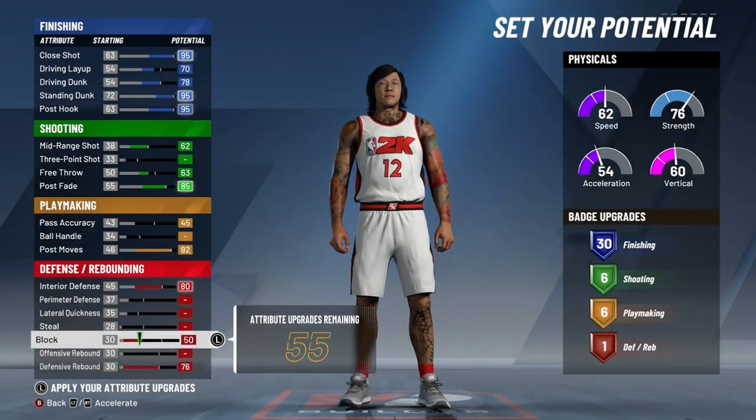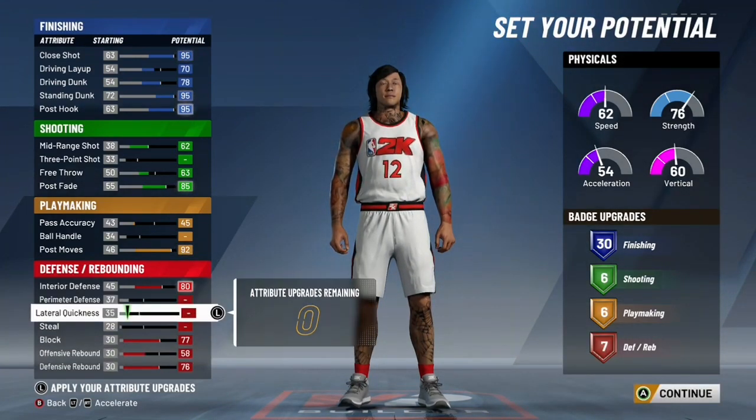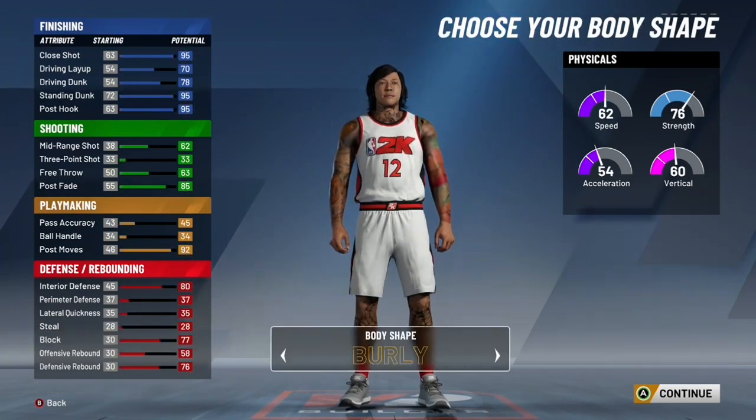Interior defense maxed out, defensive rebound, block, and put your offensive rebound as high as you can. That's what we built: 30 finishing, six shooting, six playmaking, and seven defense.